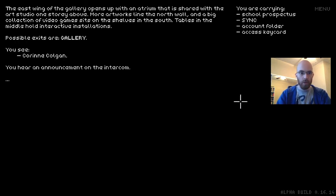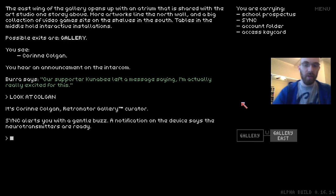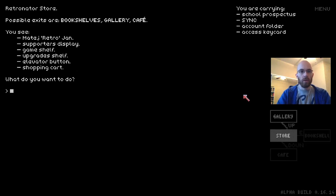There's Corinne Colgan, Retronator Gallery Curator. Sync alerts you with a gentle buzz — the notification says the neurotransmitters are ready. Let's get back down through the store. There's also a bookshelves area — to all bookshelves aligned along the walls divided into sections. Here you'll be able to look at books and tutorials like a library section, but it's not coded into the game yet. This is all coming up in the future.